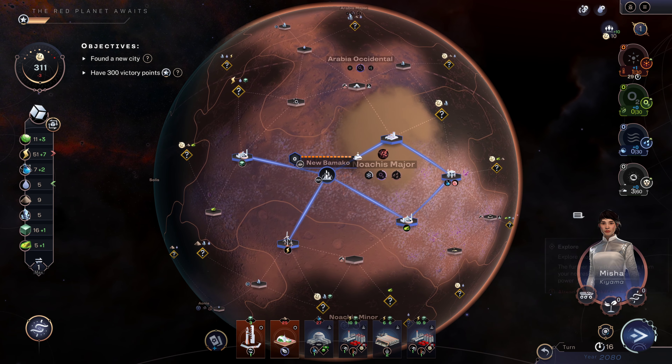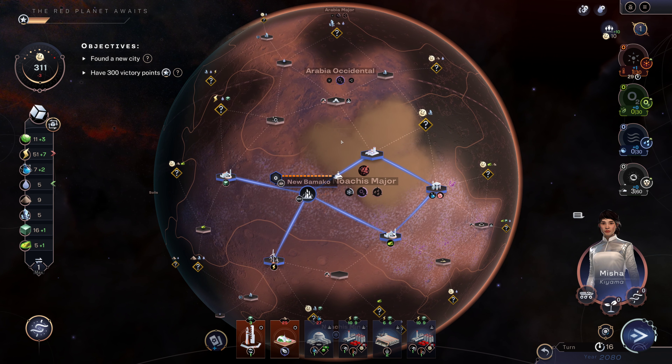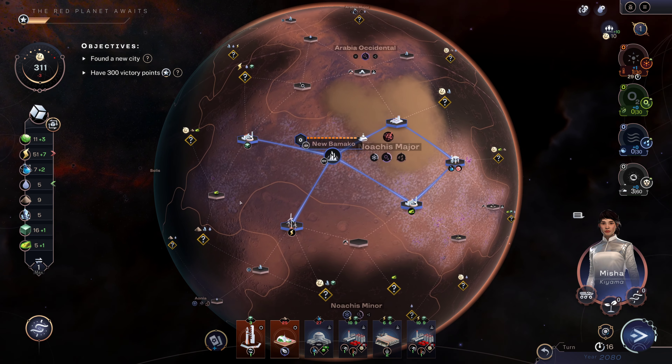Anytime you get one of the life form specialist governors it is usually a good idea to use all of their choices so that you have those options available — assuming you need life forms. If you are not interested in terraforming at all for whatever reason, then life forms aren't going to be very important to you.